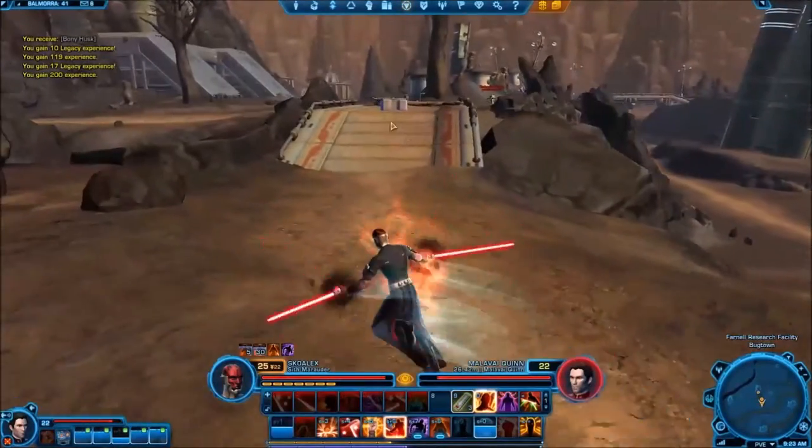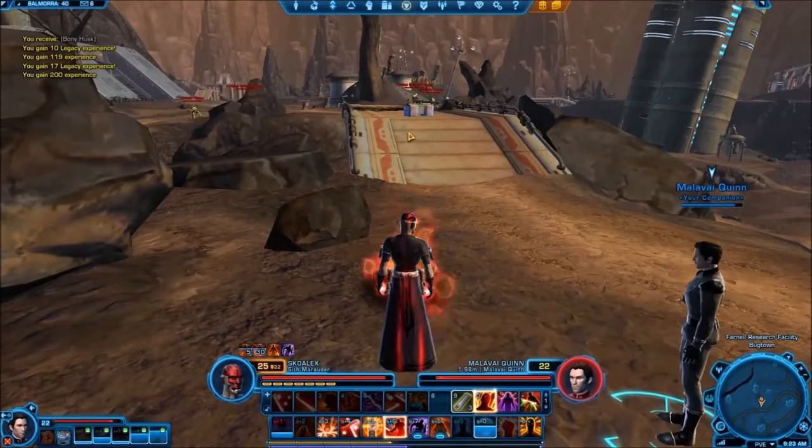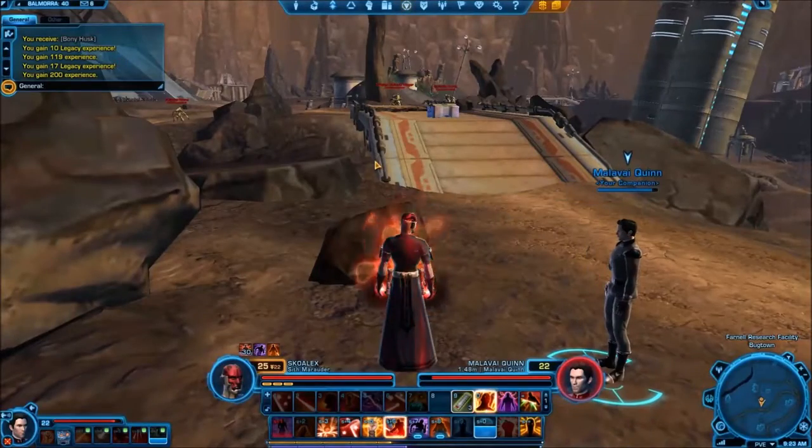That right there is the datacron — a spare chest. I'll pull it up on the map. There's a bridge right here and it's cut in half, so you're going to come from the speeder — actually it would have been from the vendor, which was somewhere over here. Just follow the path all the way around however you can get there. You're going to be on the north side of the bridge — it's the only place you can access it.